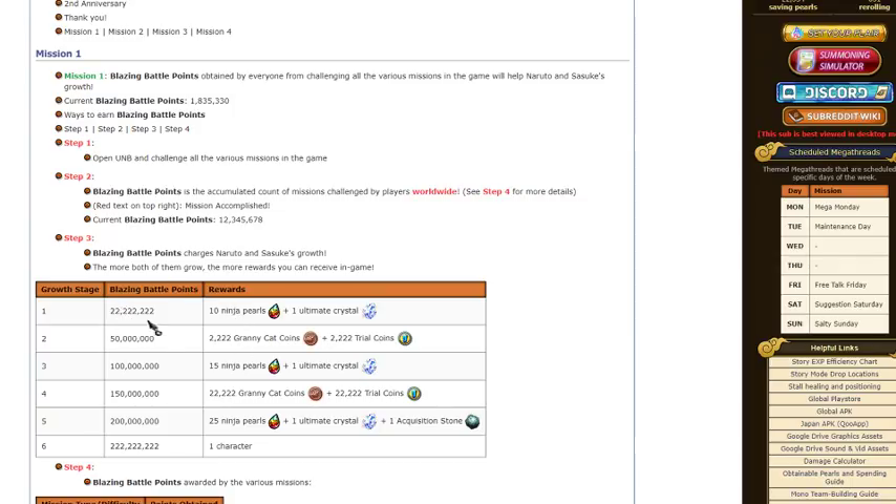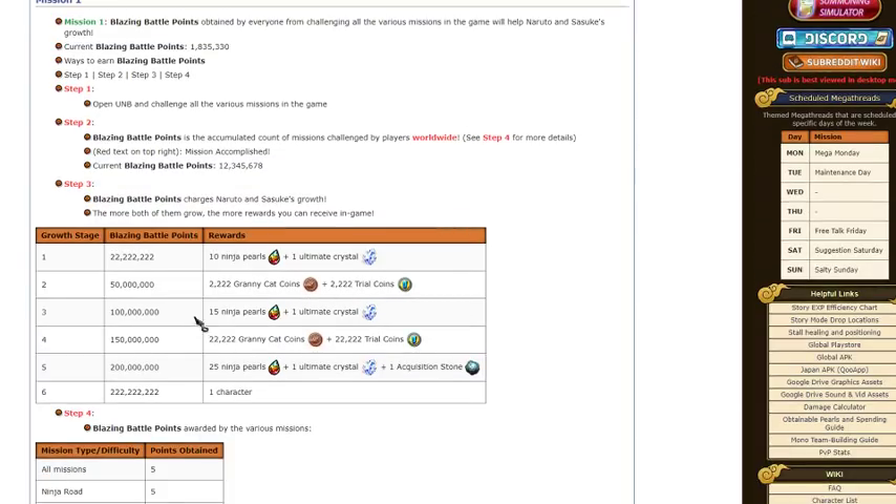The first reward: once you get 22 million, you get 10 Ninja Pearls and an Ultimate Crystal. At 50 million, you get 2,222 Granny Cat Coins and 2,222 Ninja Trial Coins. At 100 million, 15 Pearls and 1 Ultimate Crystal. At 150 million, 22,000 Granny Cat Coins and 22,000 Ninja Trial Coins. At 200 million, 25 Ninja Pearls, 1 Ultimate Crystal, and 1 Acquisition Stone.